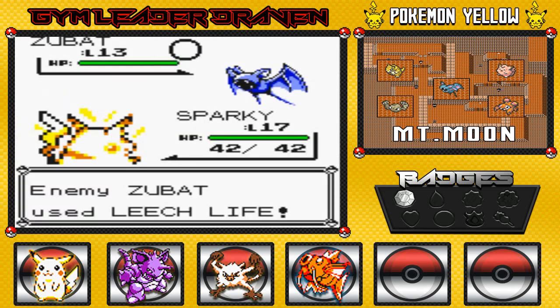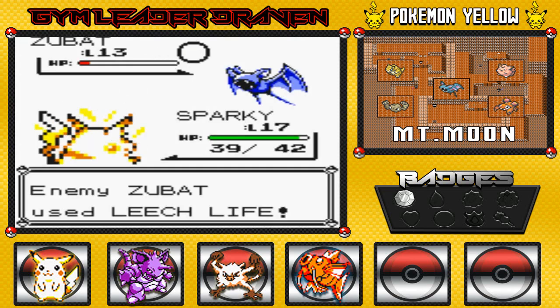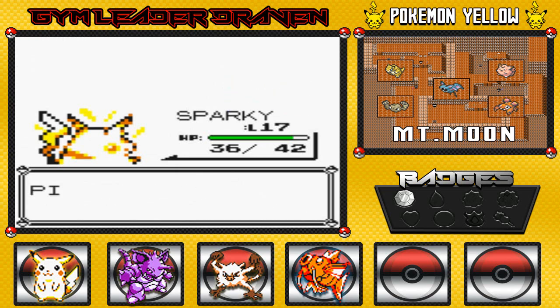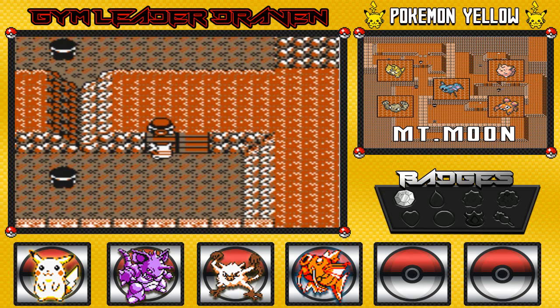We're gonna get hurt just a little bit right here. Didn't want that to happen. Let's get those HP points back. This guy will not go down. Okay, I'm gonna finish you off with a quick attack. How does it feel to fail? More experience points for all of us — it's the best thing. Pokemon lived here long before our people came — well duh, it's kinda like dinosaurs or something.